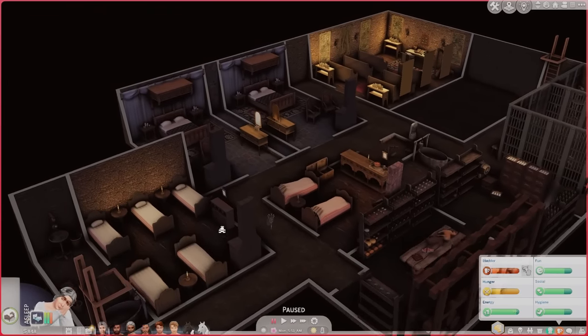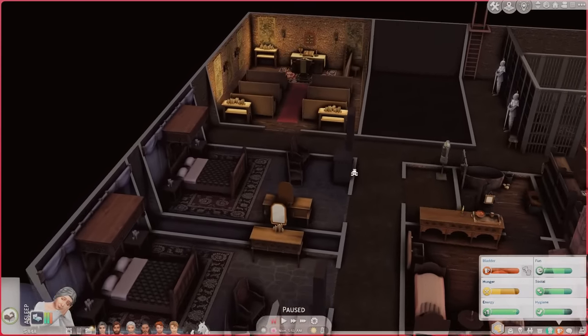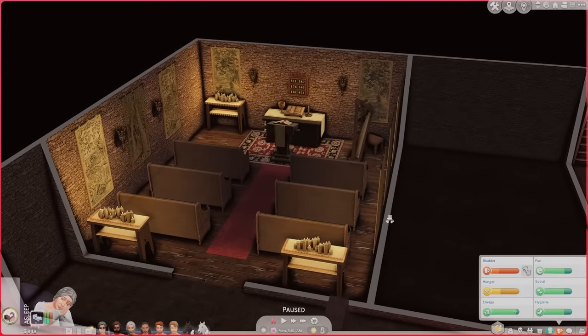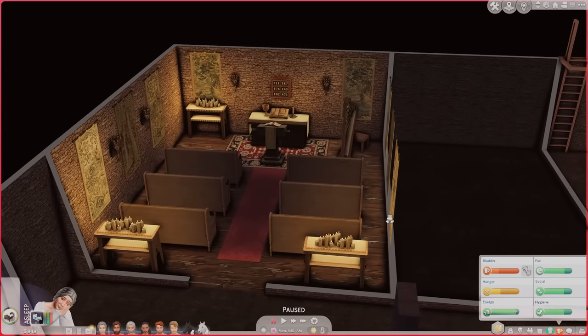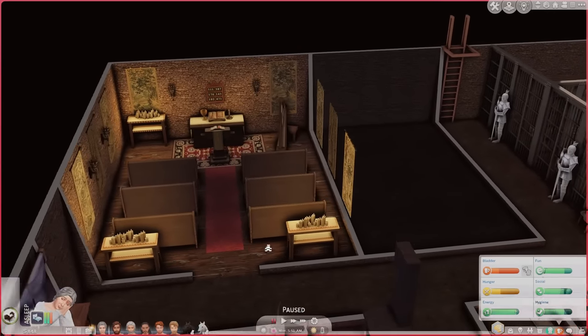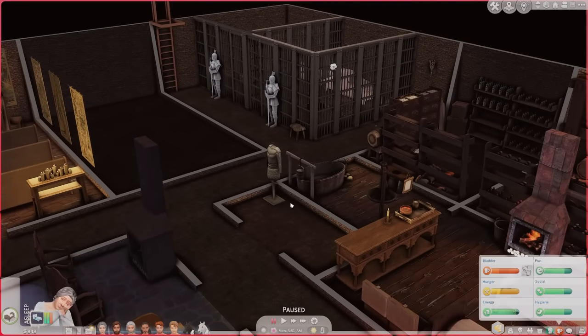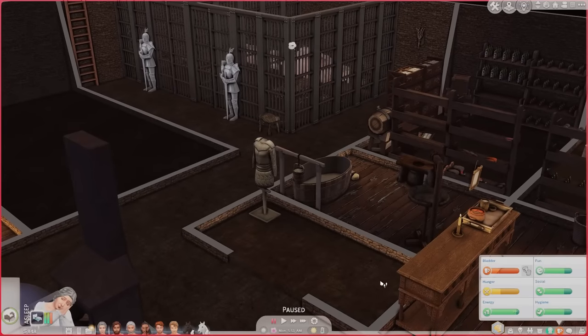We have some extra rooms for when people come and stay for different events. I've also been watching a ton of YouTube videos on life in medieval times, so I added them a little chapel because that felt really relevant. Doyle is going to do some blacksmithing and make some armor, and this is going to be like the armor room.